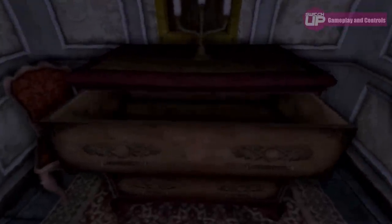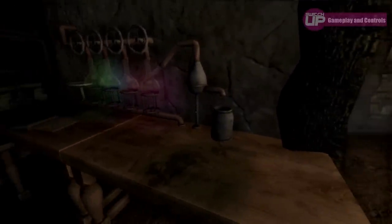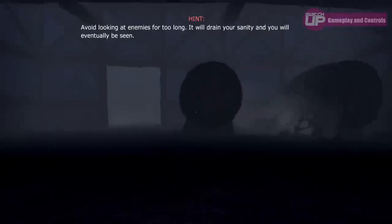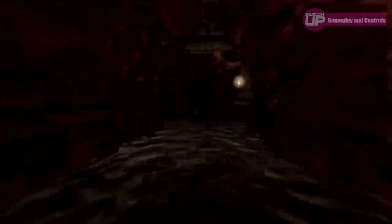Solving these puzzles is another way that you can restore your sanity meter. Your current state of mind can be monitored in the inventory screen, and your health can also be checked in the same screen. As the game goes on, you will begin to encounter enemies, and looking at them for too long will again cause Daniel's sanity to drop. You cannot defend yourself and you will need to stay in the shadows at these times. Crouching will also help you stay out of sight, and if you have your lantern on, put it out straight away. If you are spotted then be prepared to run and hide, as one or two hits and you are dead.